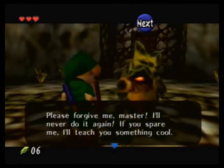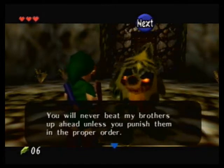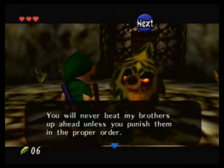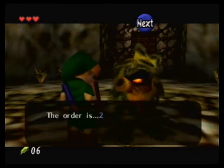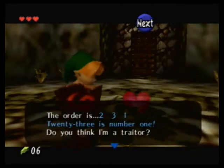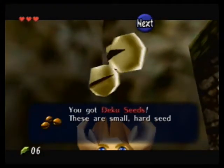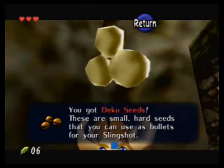If you spare me, I'll teach you something cool. You will never beat my brothers up ahead unless you punish them in the proper order — right before the boss room. The order is two, three, one. Twenty-three is number one. Deku Seeds: these are small seeds that you can use as bullets for your slingshot.